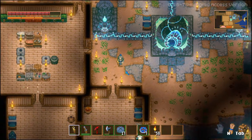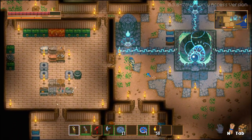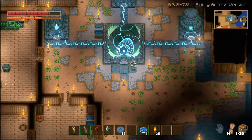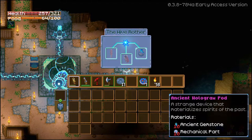Welcome back to another episode of Core Keeper. It's been quite a while since I last played. Last time we ended up defeating the last tutorial boss — the hive mother. We could make some stuff at the well, but I don't think we have the materials for it actually.